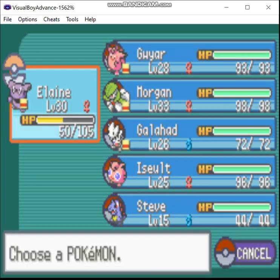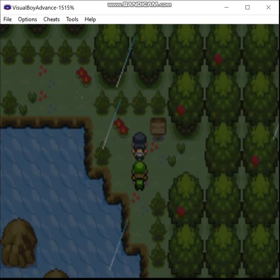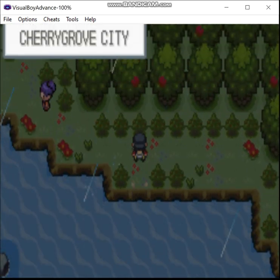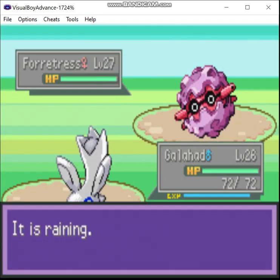There are a lot of areas you can access now that you have Surf, by the way, but I'm mostly after Marill. We'll be back here later on, but for now I guess I can take on a couple of trainers around here. We're back towards Cherry Grove City now.